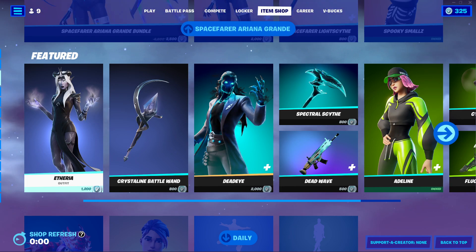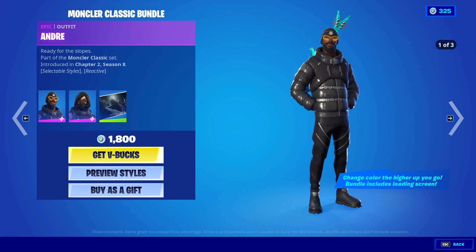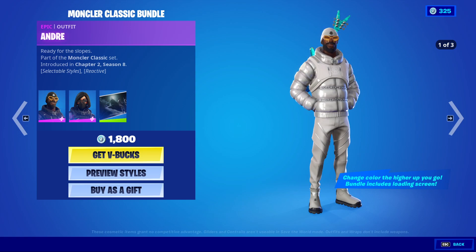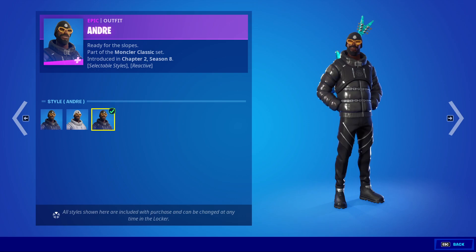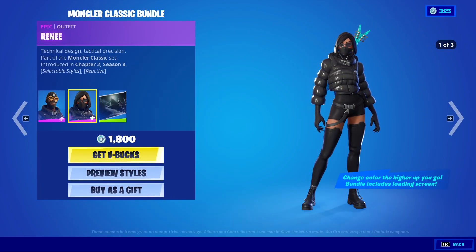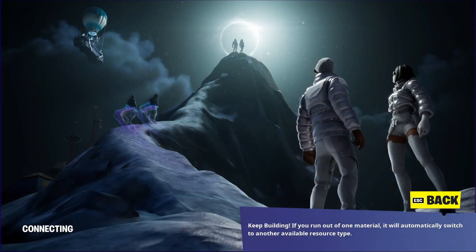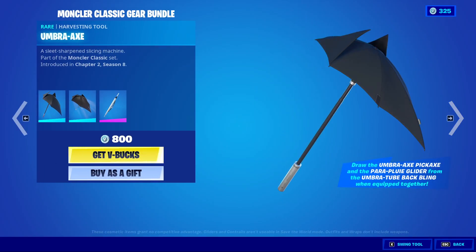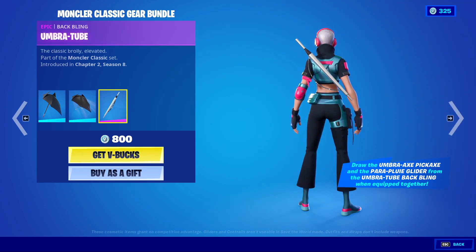But anyway, shop. I don't think there's going to be anything interesting but you never know. The Moncler Classic Bundle is back — comes with Andre with his white style, a non-reactive white style and then non-reactive black. There's also Rene who has the same stuff, the Summit loading screen, the Umbra Axe, and the Parapluie, as well as the Umbra Tube.